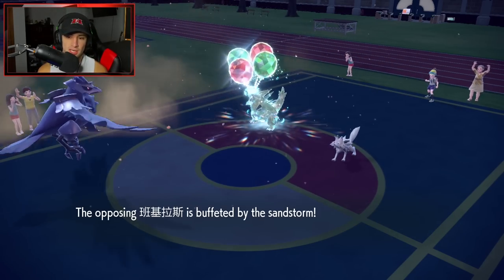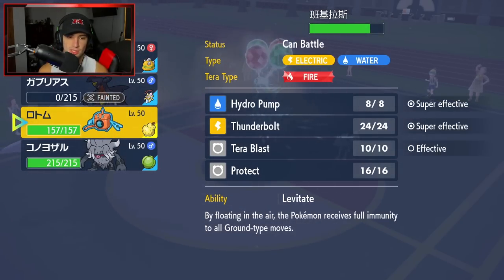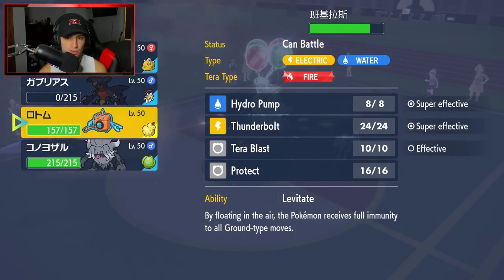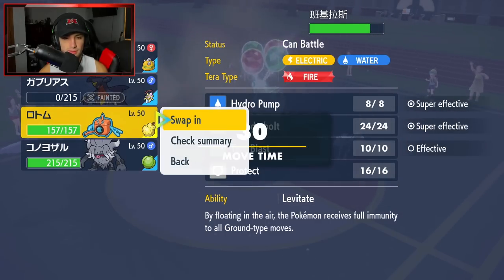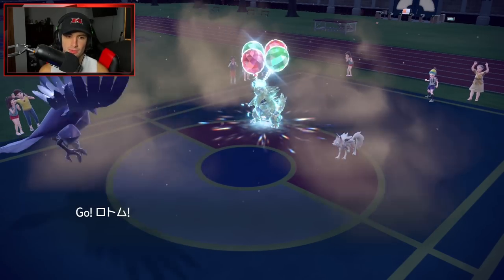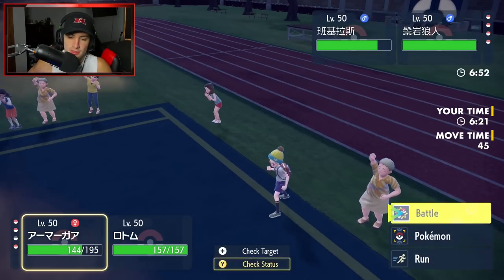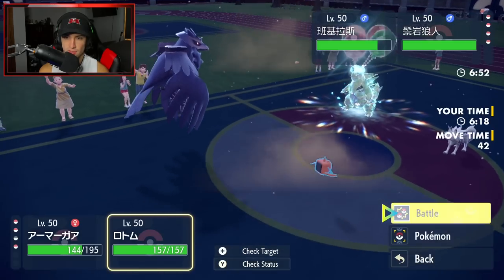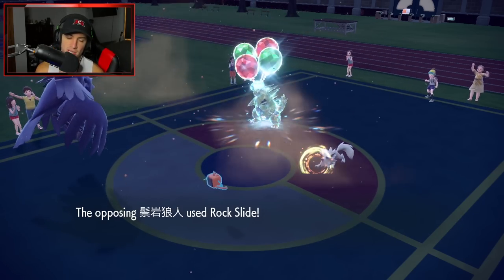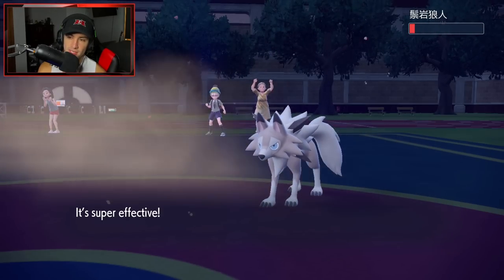I could double down into Lycanroc if I wanted to with a Hydro Pump. I'm thinking of just Iron Heading and Thunderbolting. I'm pretty sure Tyranitar doesn't run Protect on this set. I'm going to go in with Rotom — I still have Citrus Berry. I think I'm going to Iron Head straight into Lycanroc and then drop a Thunderbolt right into the Tyranitar. Rock Slide is coming out again, chipping up some damage — no flinches please. Iron Head flying — bringing this thing down low, that is a little scary.